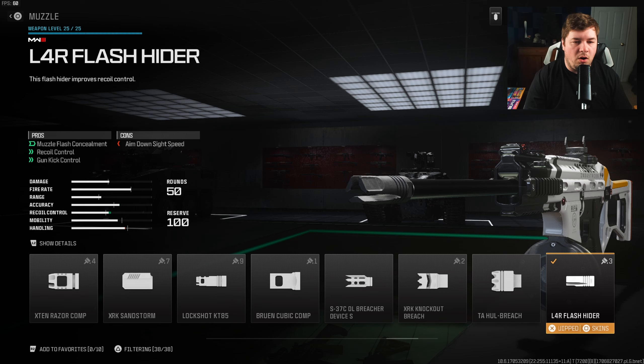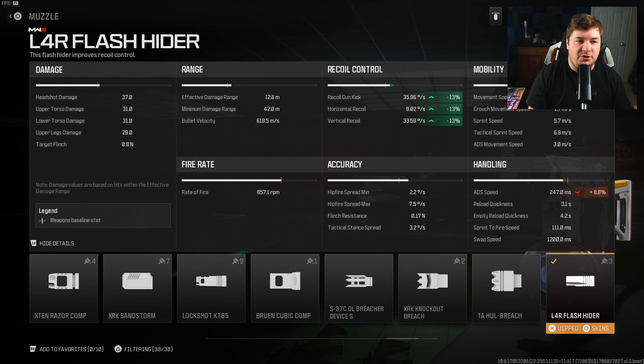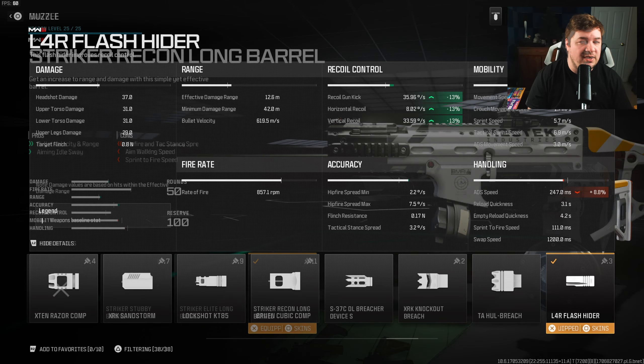Over here to a muzzle, we have the L4R flash hider for recoil control, gun kick control, and muzzle flash concealment. Muzzle flash concealment really doesn't do too much in this game — it's not like Modern Warfare 2 where you have a ton of muzzle flash — but the recoil control is legit here. We get 13% across the board, making it a very important attachment when it comes to your medium range fights.